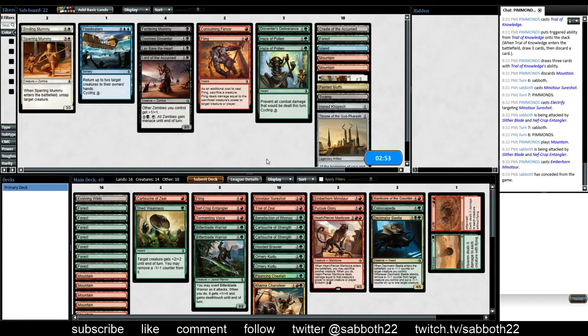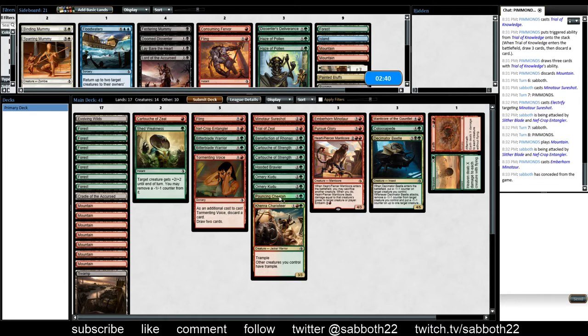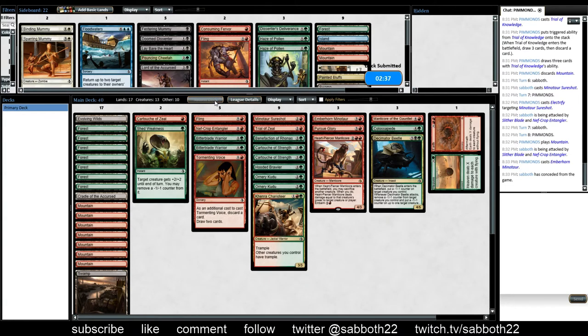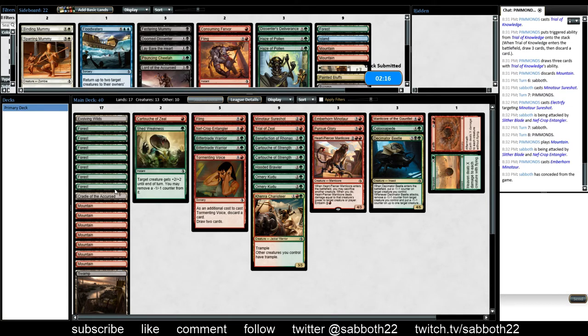The big thing there was just not enough land. 16 is usually enough for this format. On the play I'll go up to 17 — that's a little more comfortable, especially with Tormenting Voice in the deck. And what did we put in? Pouncing Cheetah? Yeah, we don't need that. I don't think it was wrong to go down to 16 that game on the draw, but it would have been nice to have an extra land. And to be fair, we didn't see our Pouncing Cheetah — that was what we put in for the land.